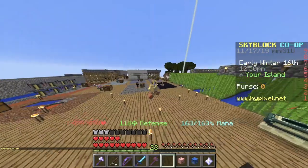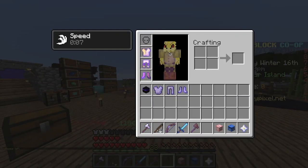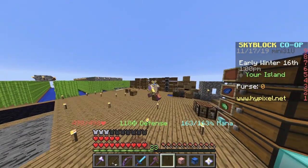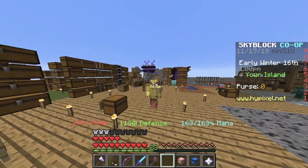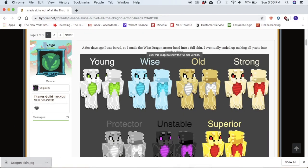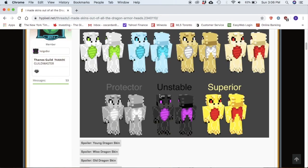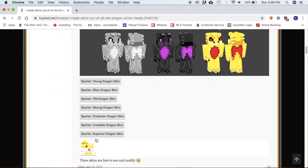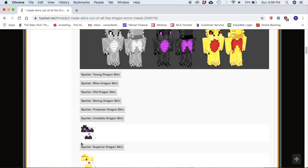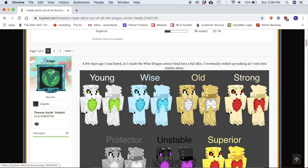Now once you have that done, you have one fourth of the set done — but how do you get the head? My head's right here but it's not showing on the body. This is actually a skin I'm wearing and I got it from online. I found a post where someone made a bunch of dragon skins. I'll post the link in the description — you just download one of these skins. You could do unstable, you could do superior, and just download it and put it on with the armor. This is made by Valgo, so big shout out to him for making these.